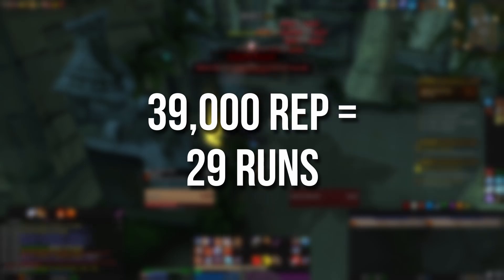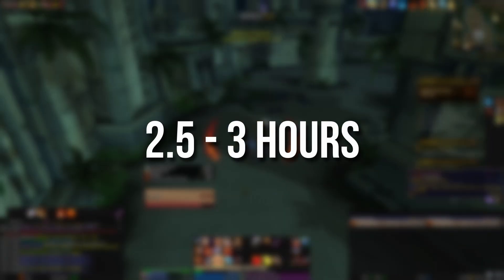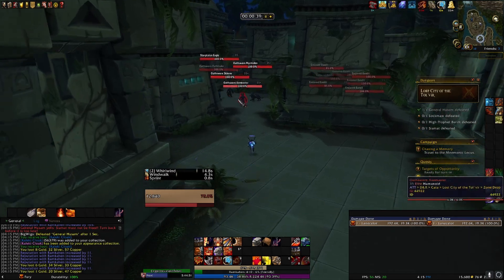Now if we multiply that by the amount that you'll need to reach Exalted from Friendly, we can see that you will need 39,000 reputation. This will take you probably 29 runs at roughly 5 minutes a run, so about 2 and a half to 3 hours depending on how fast you're running the dungeon. Once you finish a clear, run outside, reset the instance and then do it all again.